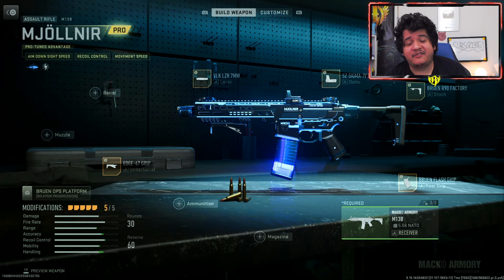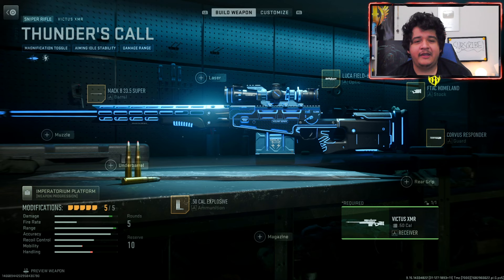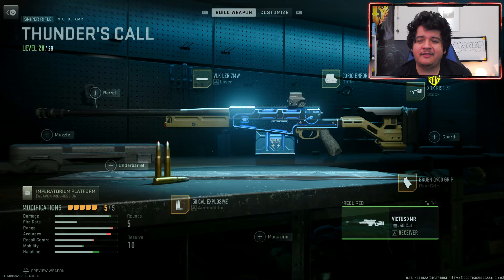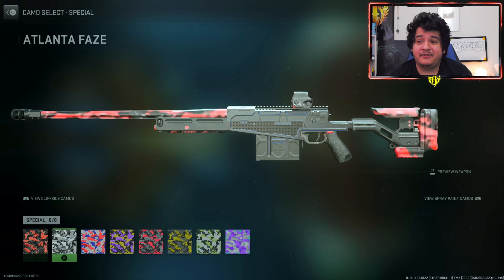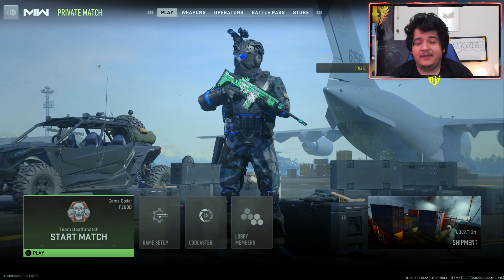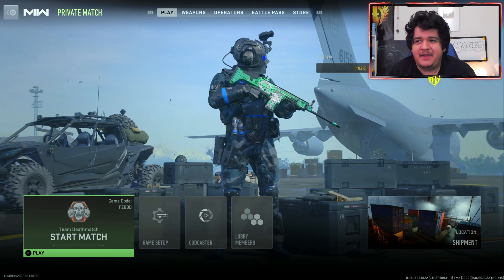Here are the base default blueprint attachments for the Mjolner M13B, and here are the meta attachments — unfortunately you do lose a lot of the look of the gun, but the base look still looks great and it'll still be electrifying as you get kills. You could probably improve it with a solid color camo. Here are the base blueprint attachments for the Thunder's Call Victus XMR and the meta attachments — once again you lose some of the look, but with solid color camos you do get a cleaner look. We're heading into a game to see how the skin evolves.